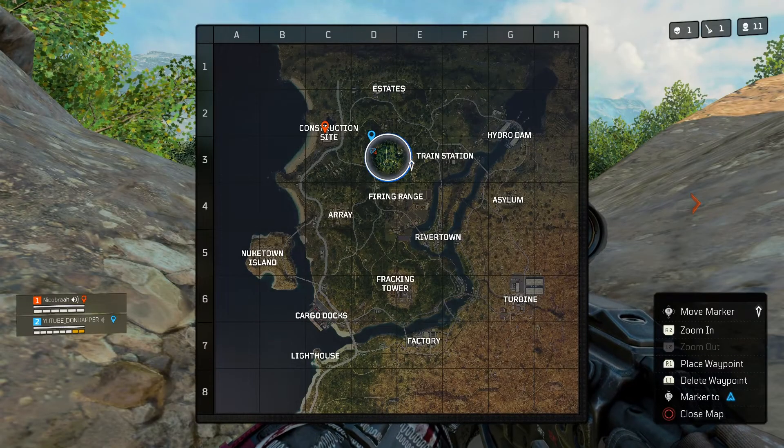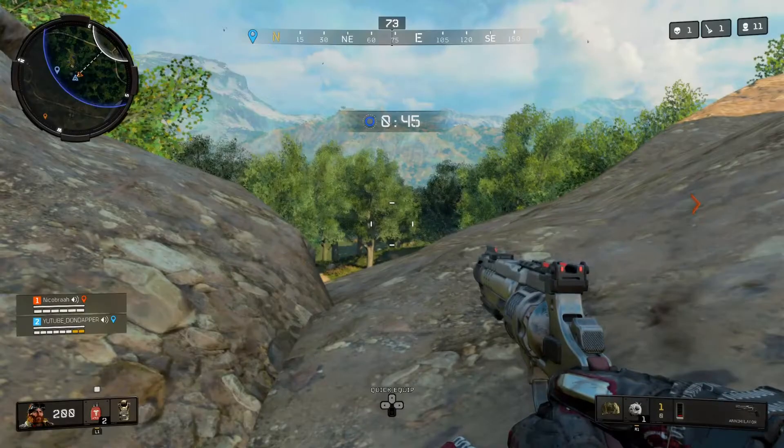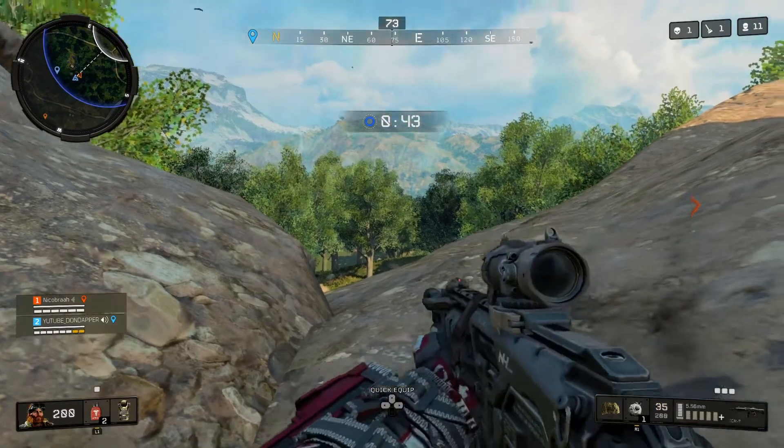As you'll see in a minute, I just camp it out. I press options, scroll over the gun, and it tells you what you need to do to unlock it. So I've got top 8 and I've got an elimination with the annihilator.